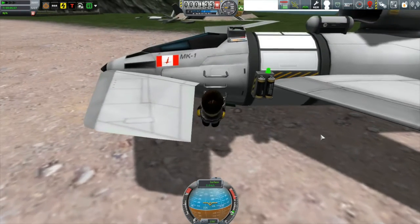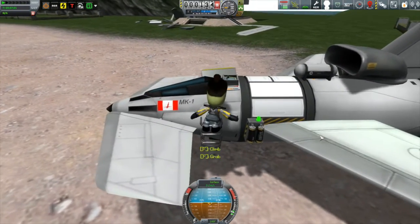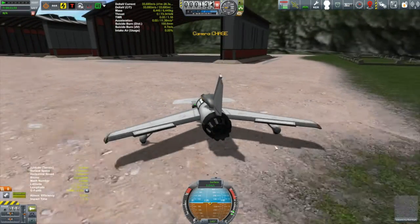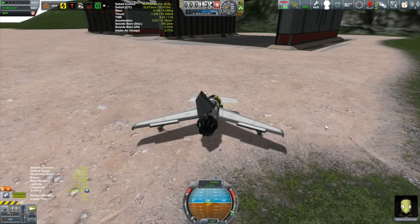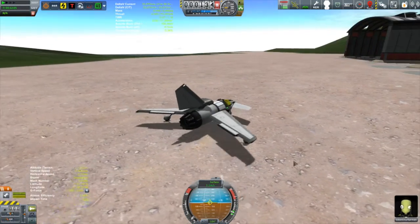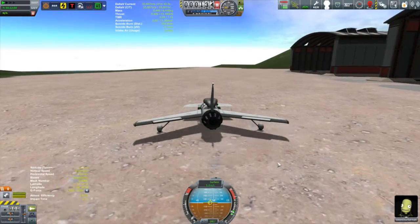It's so nice finally having ladders on these planes. I can't wait to get the retractable ladder - should be getting those pretty soon. We'll get Valentina back into the cockpit and head on out of here. We got enough runway that way - yeah, this thing takes off like nothing, there we go.